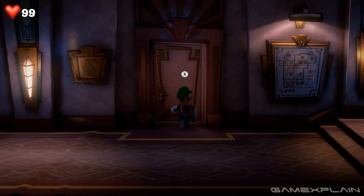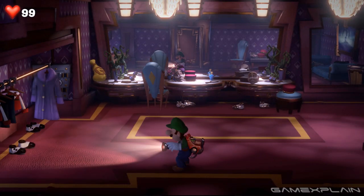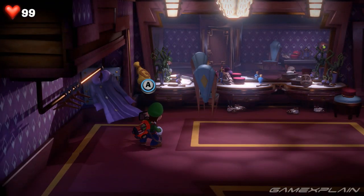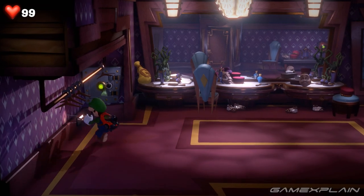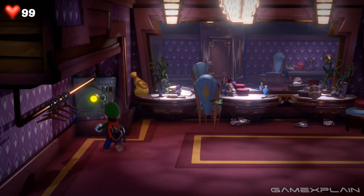The green gem can be found in the dressing room located north of Egad's painting. You can reach it by following the hall to the west of that and entering the northeast room. Inside you'll see a safe hidden by clothes. Suck up the clothes then use a flash of light to open the safe and receive the gem.